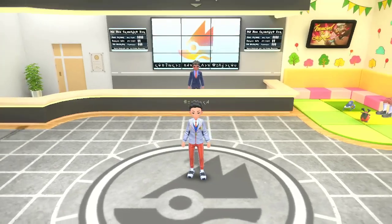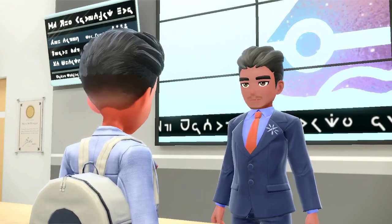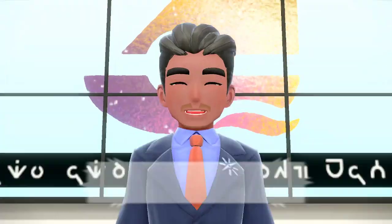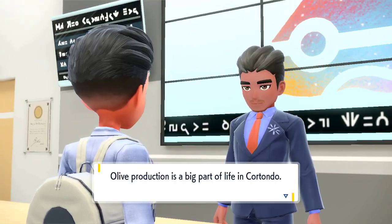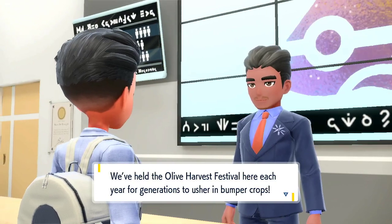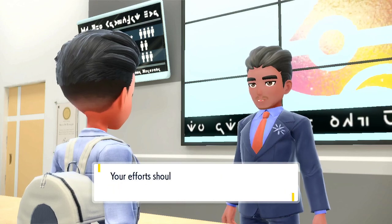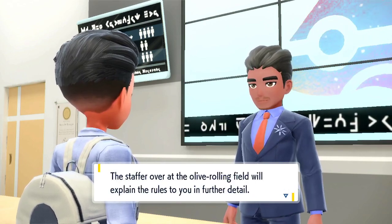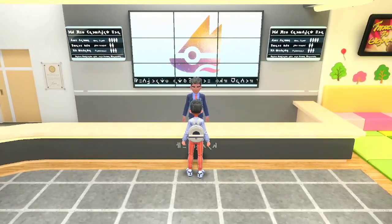Welcome to the Cortondo Gym. In order to face the gym leader Katie, we first need to pass the gym test — the olive roll. Olive production is a big part of life in Cortondo; they hold an oil harvest here each year. To pass the gym test you need to roll an olive-shaped ball all the way to the goal. The staff at the olive rolling field will explain the rules in further detail. It's just north of town.